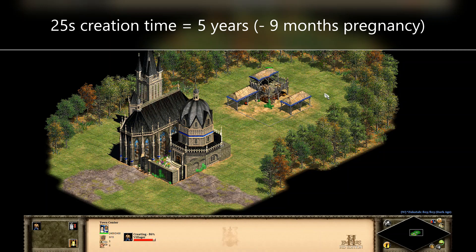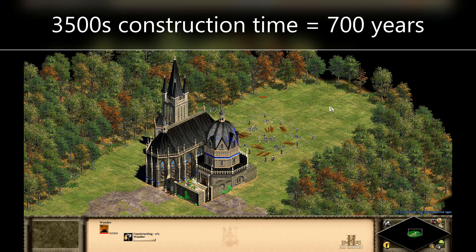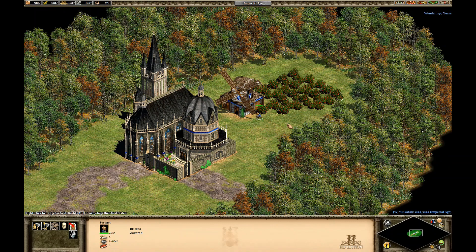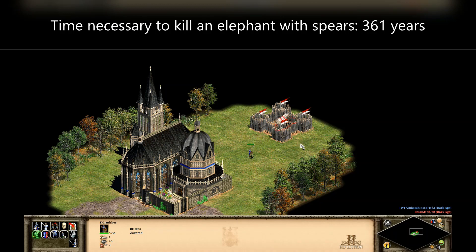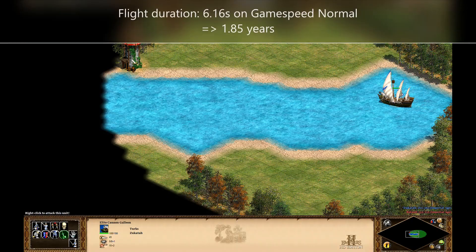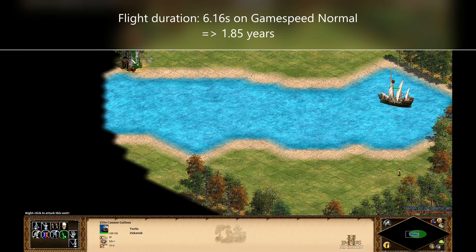A villager leaving the town center for the first time is between 4 and 5 years old. It takes 700 years for one lonely villager to construct a wonder. One archer has to fire arrows at a stone castle for 1920 years until it collapses. It takes 75 years for one villager to gather the berries of one forage bush. A skirmisher has to throw spears at an elephant for 361 years until it dies. An archer fires only 3 arrows per year, and Thumbring reduces an archer's reload time by 22 days — from 148 days to 126 days. After a Turkish cannon galleon fires a cannonball, it is 1.85 years in the air before it hits the target.